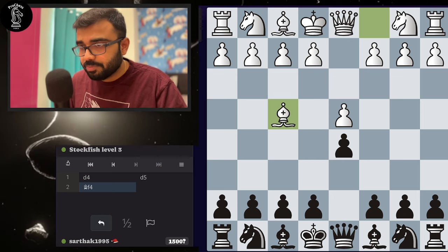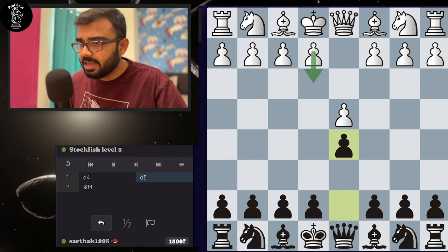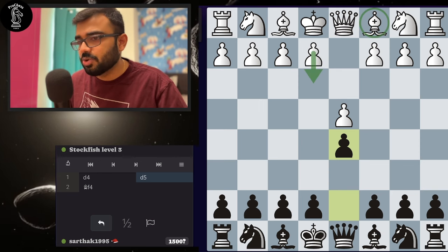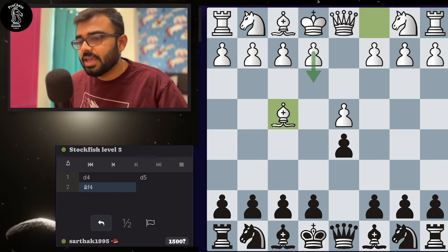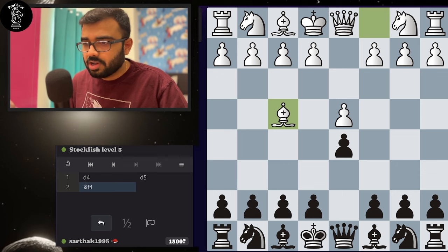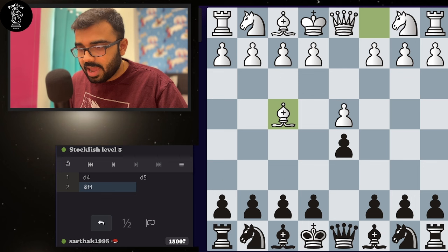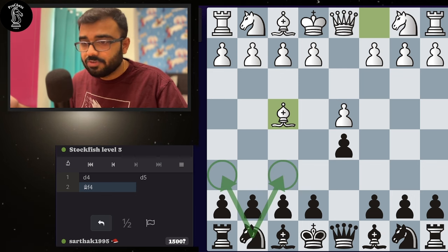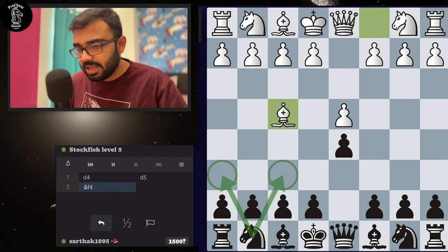White also wants to put pawn to e3, but if white goes for pawn e3 directly, the bishop on c1 is totally stuck. That's why white went for bishop f4 first, with the idea of playing pawn to e3 later. Now we have to focus on development of our pieces and we will always try to develop towards center. Knight to f6 and knight to h6 are two possible moves, but if we've seen session 1, I explained why you should not play the knight in the corner. So I'll just play knight f6.